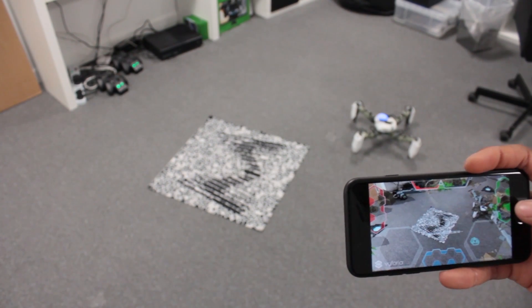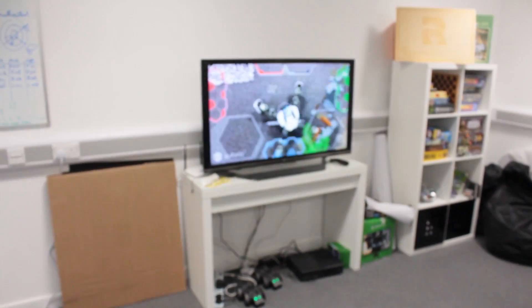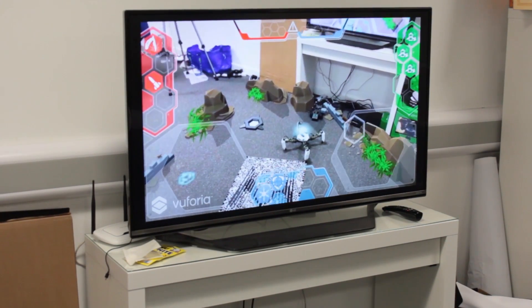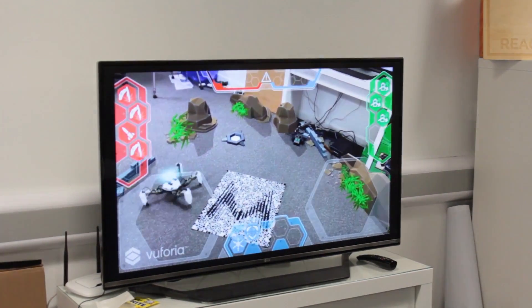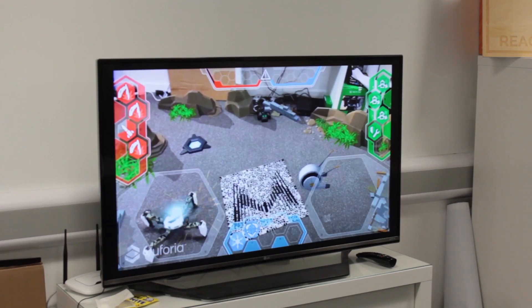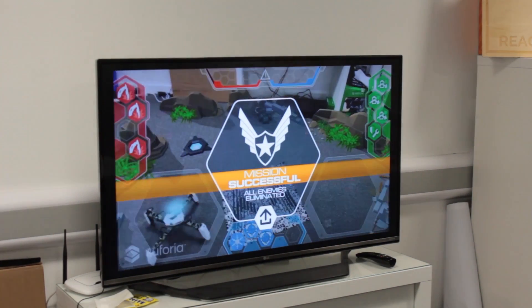Here we have a look at the AR mode. You can see the mat is down there on the floor and we've got our Mechamon — copying this up to the TV screen. You can see the smartphone camera, and on the screen projected around it is a virtual world that you can explore with this robot. As we round out this virtual battle, you can see we're taking down an enemy robot with a missile — mission successful.